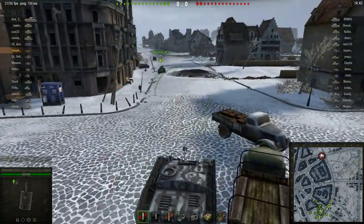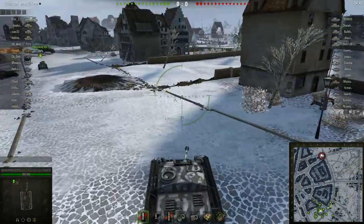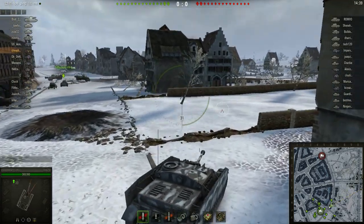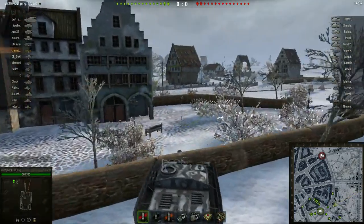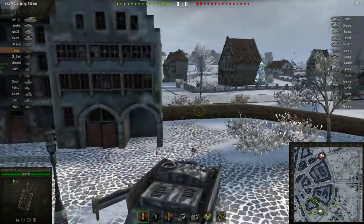I usually head towards the middle of the map. When you play in the middle of the map you can hit tanks in all directions — I get more kills that way and have better games, but it's a lot more dangerous. On this particular map it's very vulnerable where that light tank went.